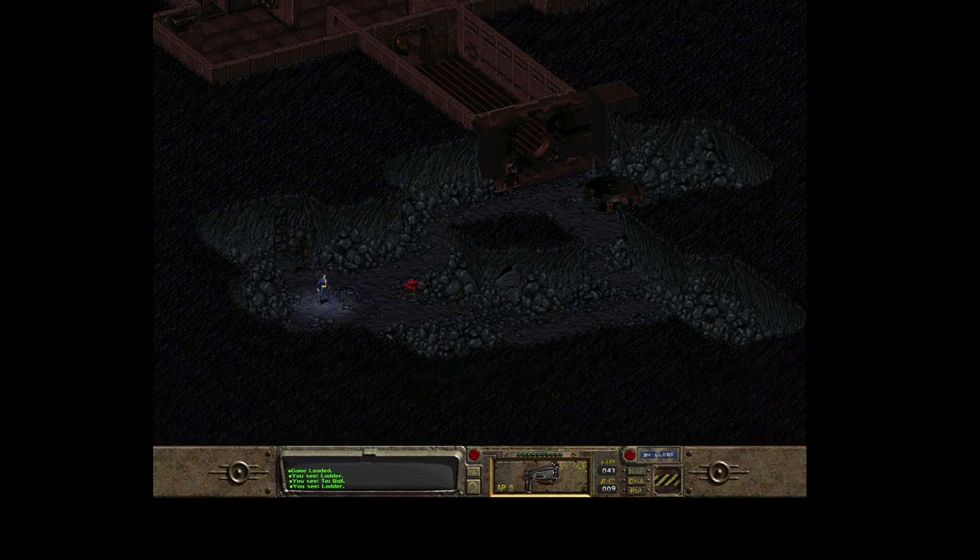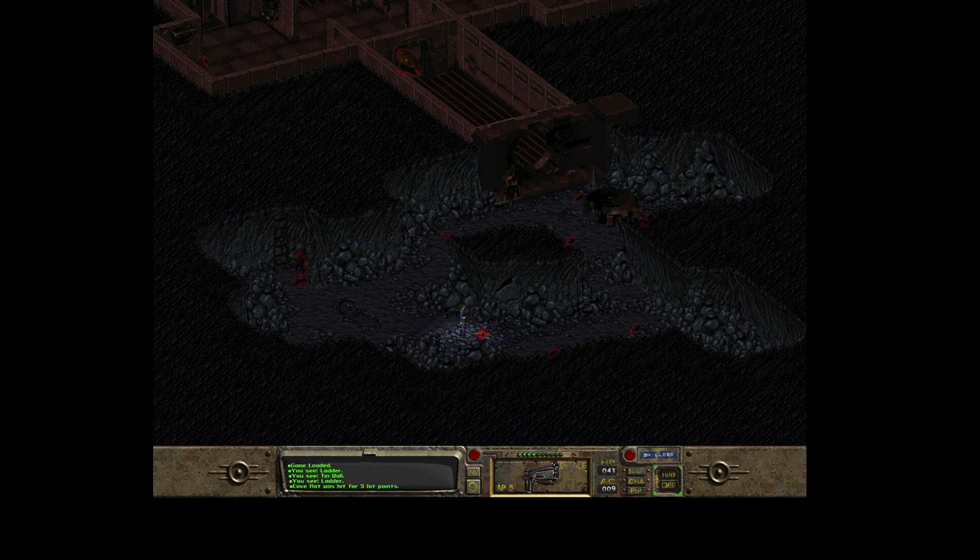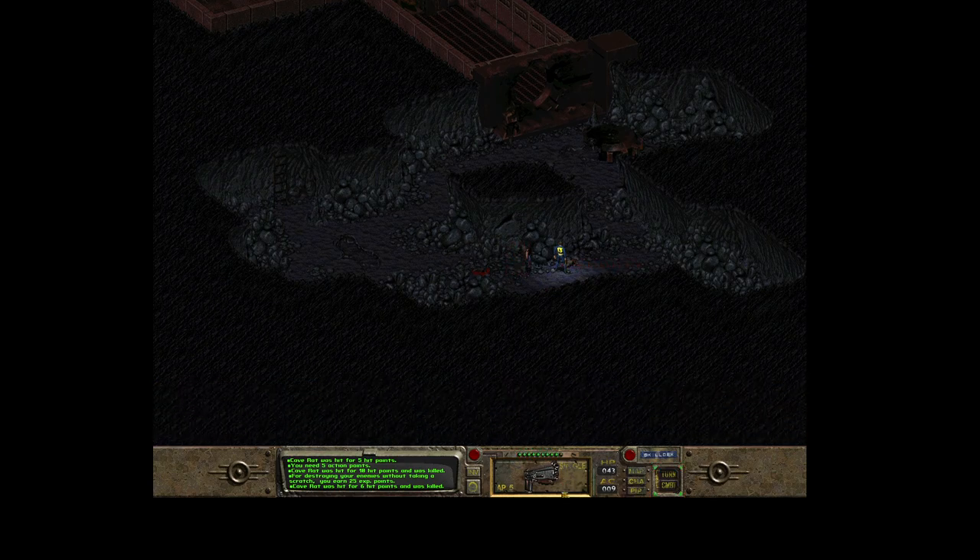As we were told by Katrin in Shady Sands, this vault is abandoned. You might see it has no electricity, the entrance doors are destroyed. We have to clear the way into the vault. There are a lot of enemies here - it looks like the common thing for all the vaults is that the caves in front of the entrance are infested by rats.